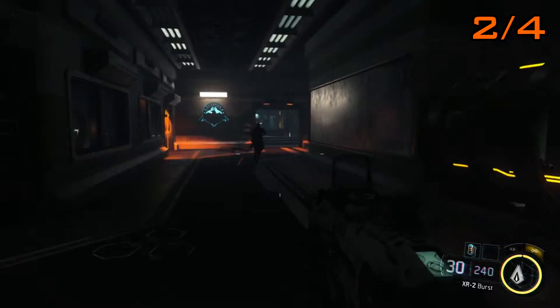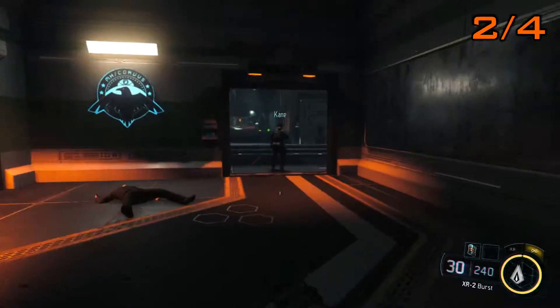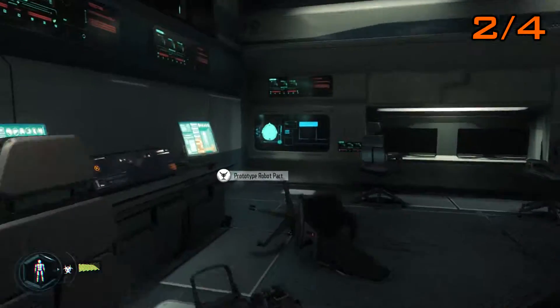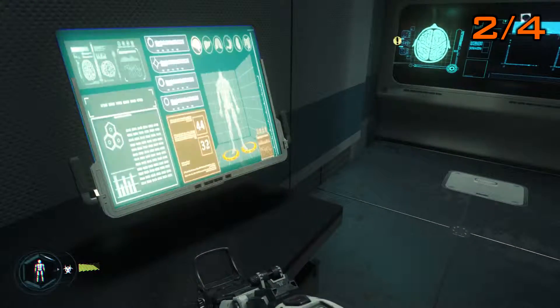A huge chunk later in the mission, you and Kane would have fought through the Coalescence Centre to get to this room. She'll unfortunately want you to access a terminal which will open up the door on the right hand side, but before you do so, pick up this collectible from the computer.